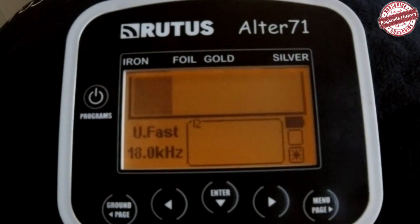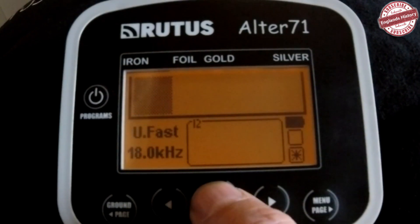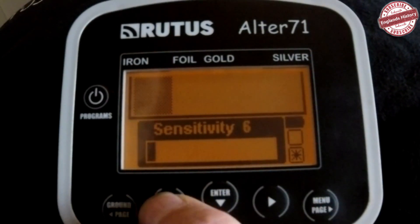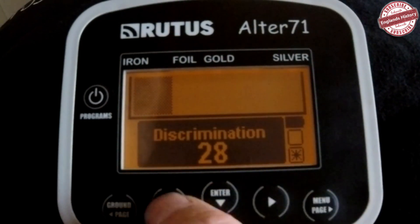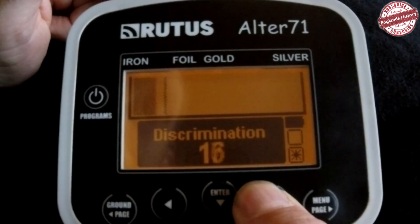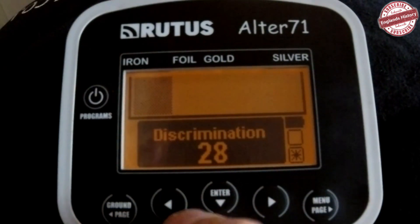Pull the trigger again and that's factory preset. The first settings are in the Enter menu, so push Enter and you get three different settings. Sensitivity — use the left and right arrows to go up and down to change sensitivity. Push Enter again and it's discrimination. Set your discrimination with the arrows. The discriminated area will sink, so you want that to be about 28, which just gets rid of the small nails.